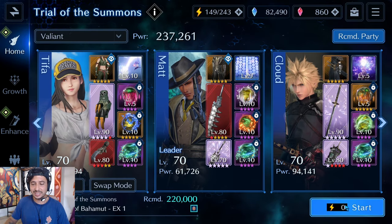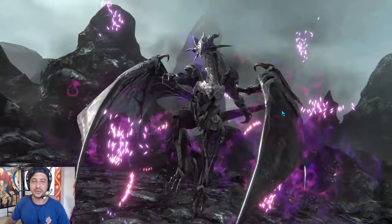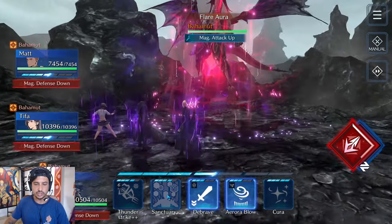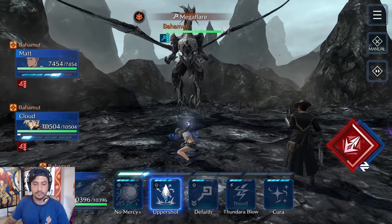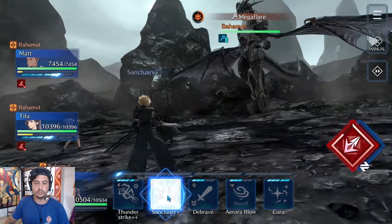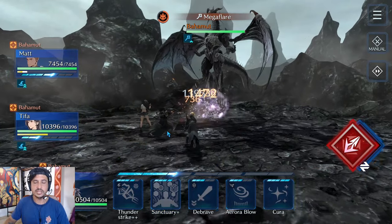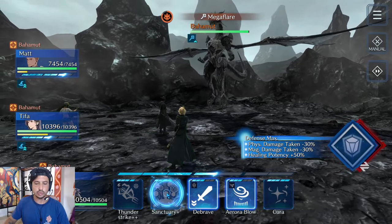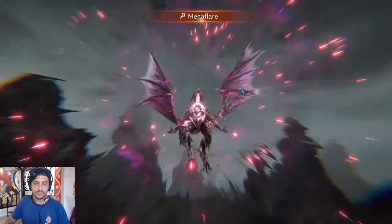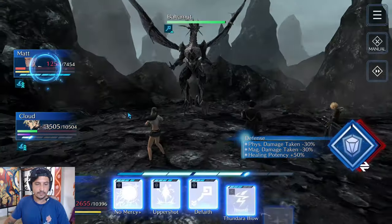Alright, here we are going into one of my favorite fights — the EX1 Bahamut fight. It's not quite as infuriating as the EX2 but it's still fun. Right off the bat he's going to debuff everybody, so I'm immediately switching back and forth between Cloud and Tifa to raise magical defense and lower magical attack back to back. You should be able to get off three casts of each. Normally we can get three Sanctuaries, the Tiger Fangs hit at the end is tricky but hopefully we'll get it.